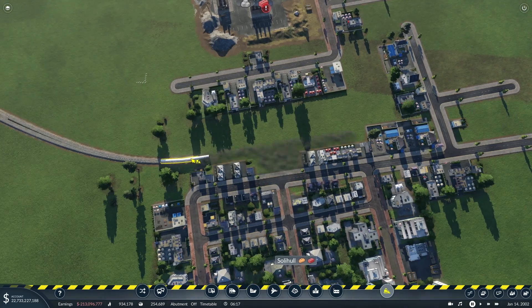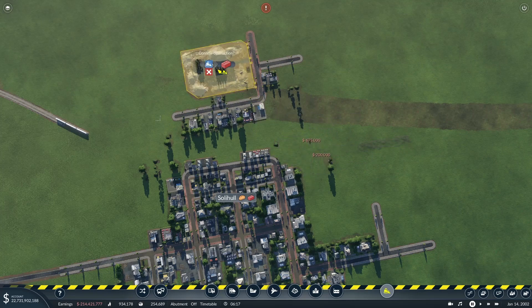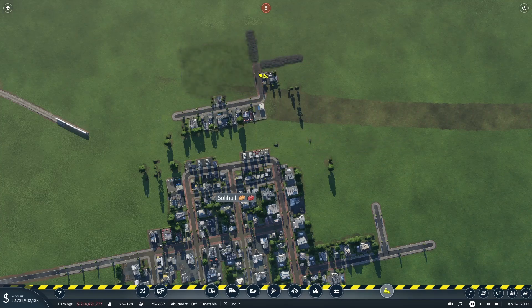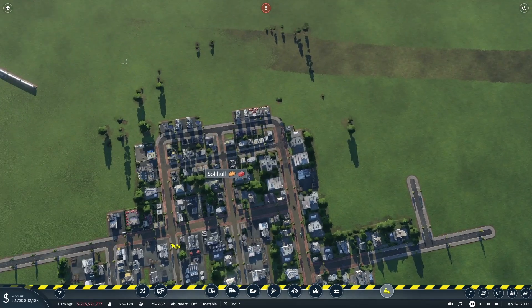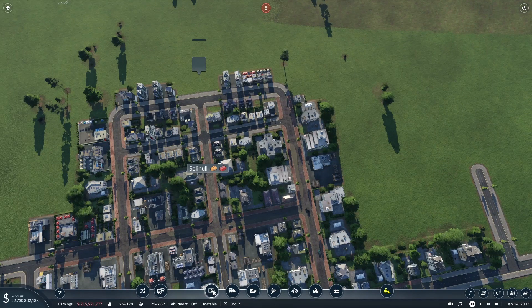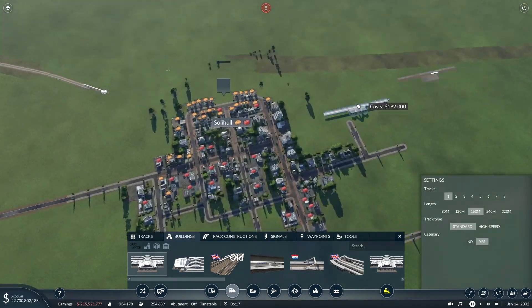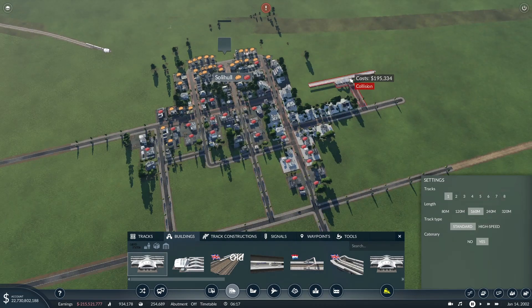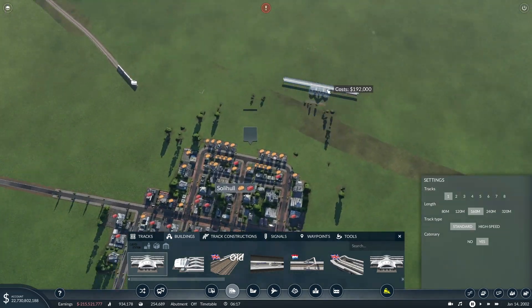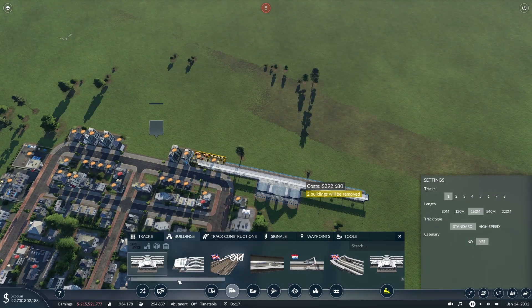First things first, we'll rebuild Solihull station. So we're going to get rid of that building there, just knock down all of this. Not a particularly fancy station by any means. I was careful this time not to demolish too much of the industry. I think I'll keep Solihull where it is - it's all right where it is. And we're going to build a station.